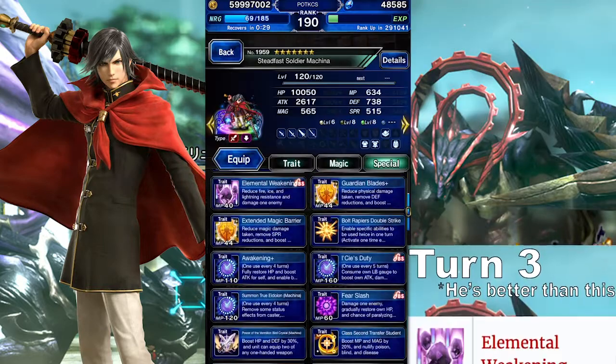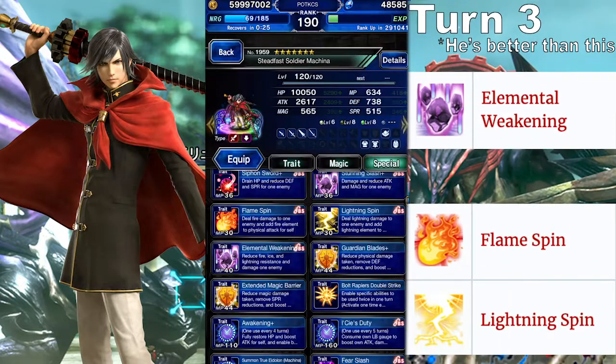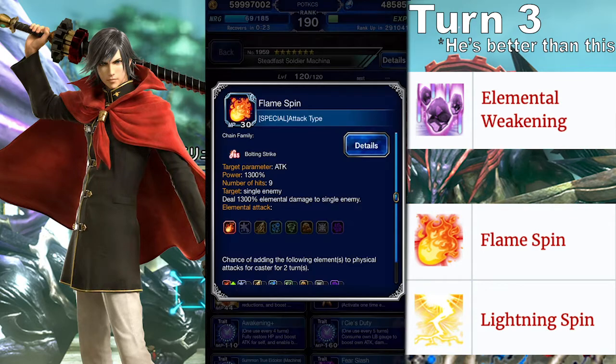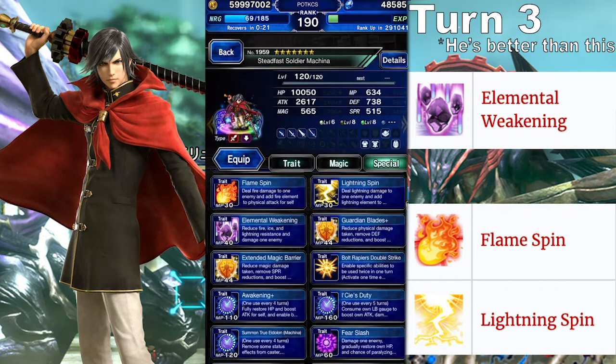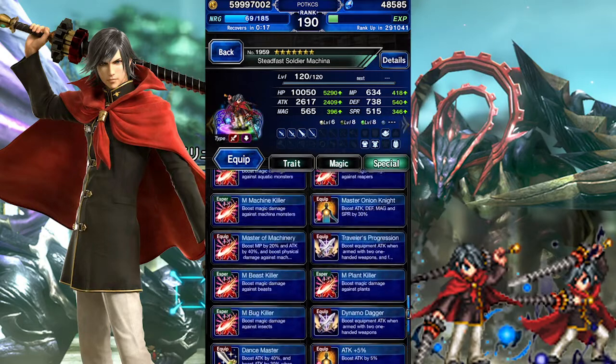After that, use Elemental Weakening and then double cast either Flame Spin or Lightning Spin. Because believe it or not, after Lassie's Duty has worn off, those moves are the strongest attacks that he's got. And that's probably the strongest that Machina will ever get.